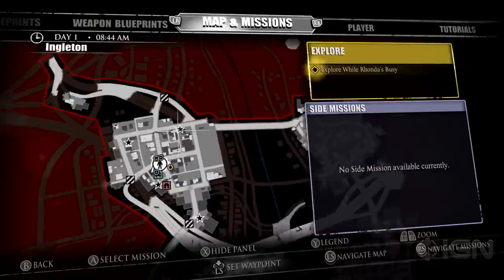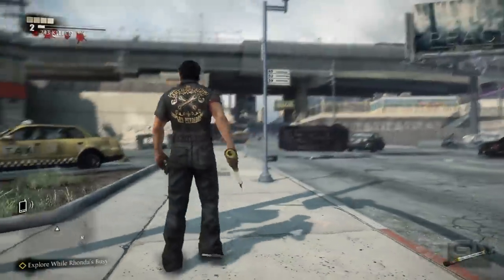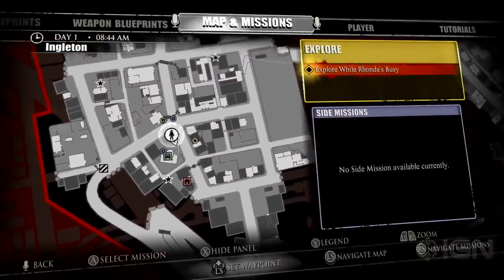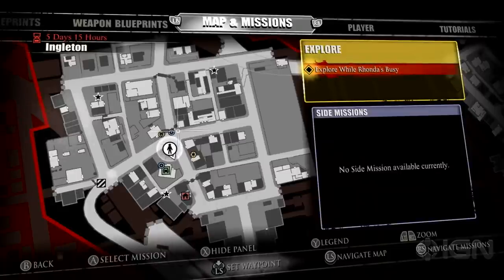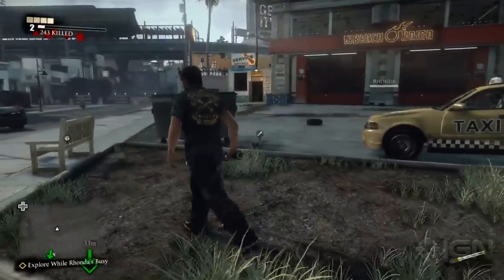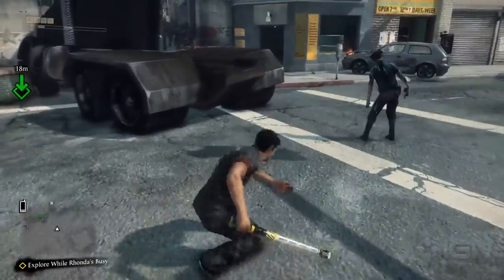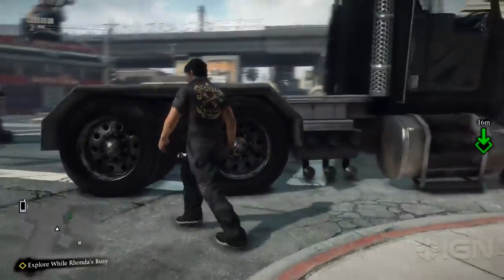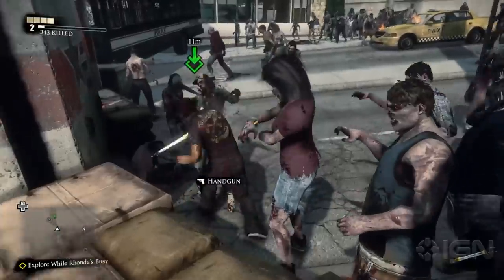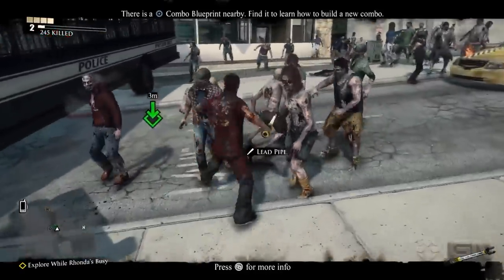But I'm not seeing the marker. Explore while Rhonda's busy. So we could go for a blueprint and then a statue. Let's go back to the menu. We want to head to — should I put a checkpoint? Can we do that in this game? Set waypoint. So if we hit the blue sign — there we go. So there should be a blueprint, and blueprints are the keys to creating combo weapons, to your left and on top of that truck over there.